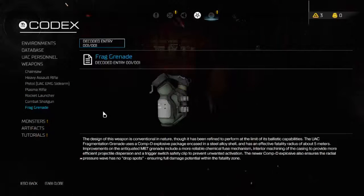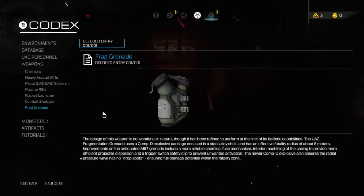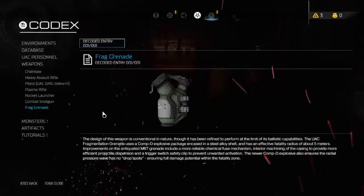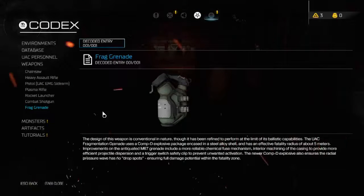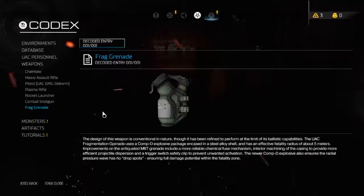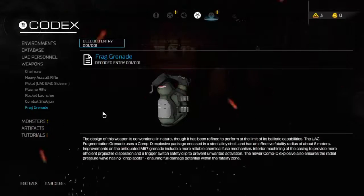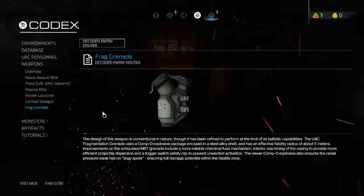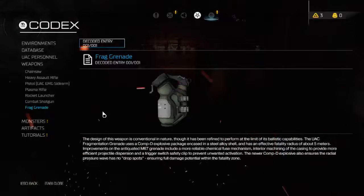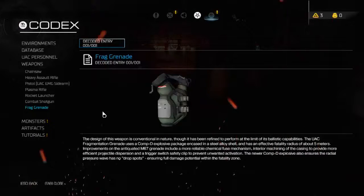Frag Grenade: the design is conventional but refined to the limit of its basic ballistic capabilities. The UAC Fragmentation Grenade uses a Comp D explosive package encased in a steel alloy shell, with an effective fatality radius of about 5 meters. Improvements on the antiquated M67 grenade include a more reliable chemical fuse mechanism, interior machining of the casing for more efficient projectile dispersion, and a trigger switch safety click to prevent unwanted activation. The newer Comp D explosive ensures the radial pressure wave has no drop spots, ensuring full damage potential within the Fatality Zone.